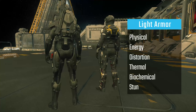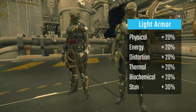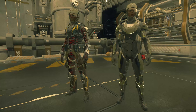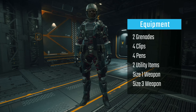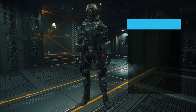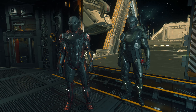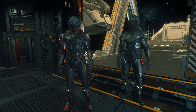A full set of light armor offers a resistance of plus 20% to physical, energy, distortion, thermal, and biochemical damage, as well as a 30% resistance to stun for each part of the body. Light armor can hold two grenades, four clips or magazines of ammunition, three med pens, two utility items like med guns or pyro multi-tools, and one size one weapon and one size three weapon on the back. Light armor is good for specific weather conditions due to its tight temperature constraints and where you want to be fast and lethal but don't care about the actual damage protection.